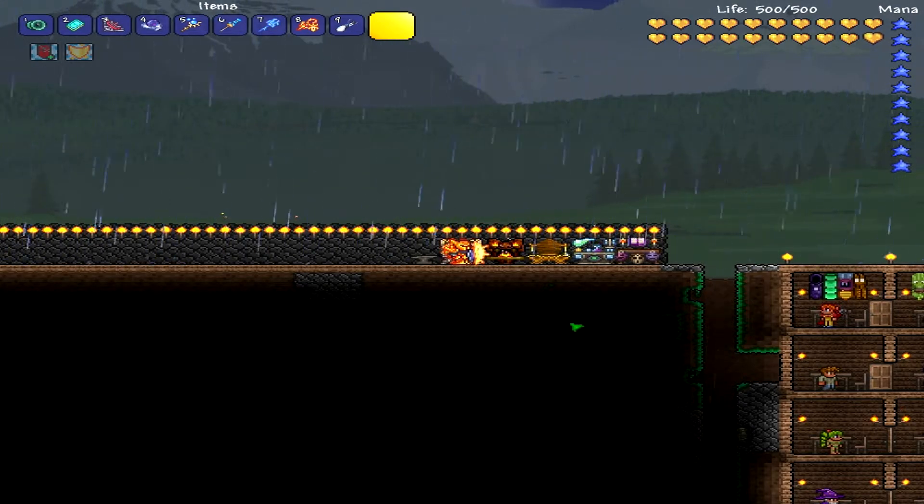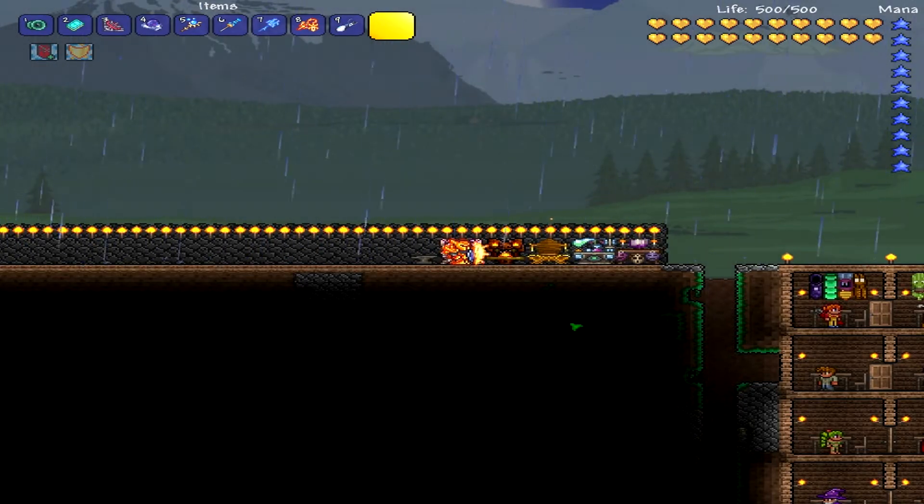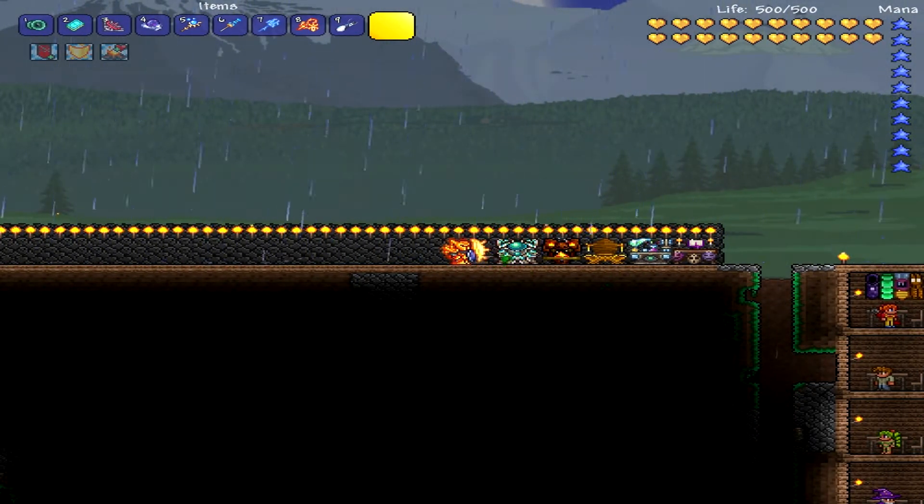So if you've already destroyed the pillars and you've tried and tried and tried to beat them either in expert mode or normal mode, you can go up to your Ancient Manipulator — this little shiny thing that changes colors: red, purple, blue, green.